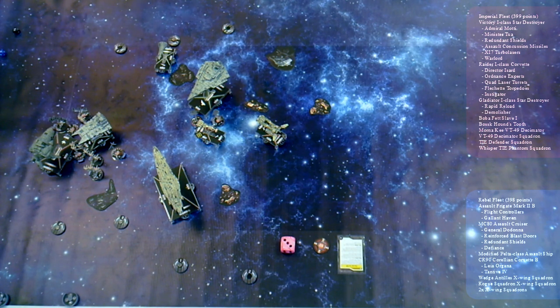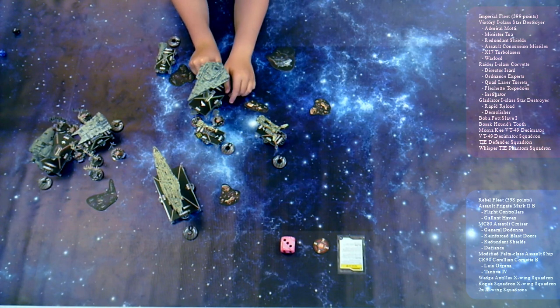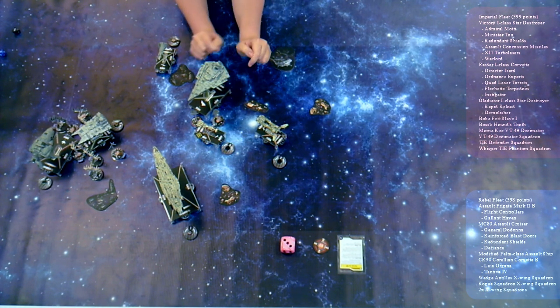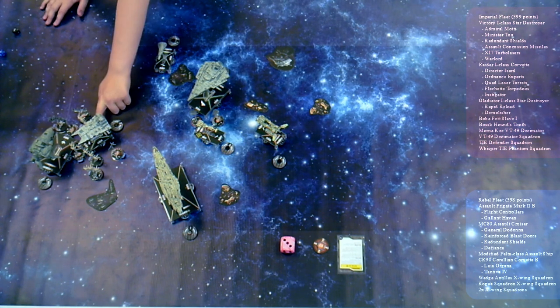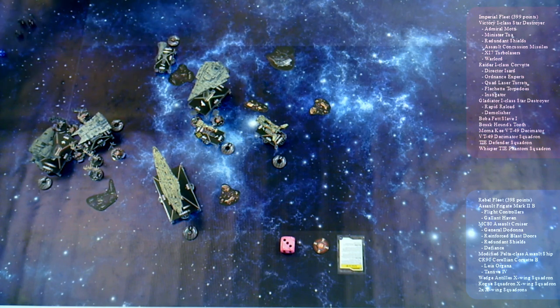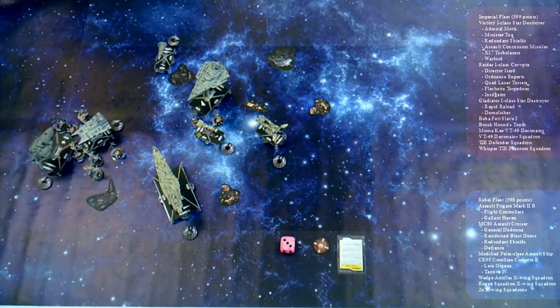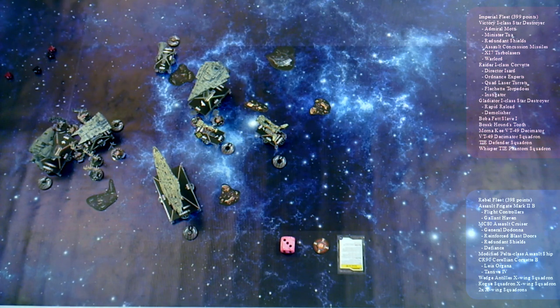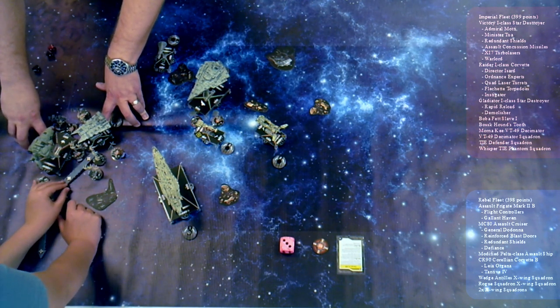I'm going to choose the Gladiator before it gets pummeled. I'm going to shoot at your front — it's five against my front, so three hits. I'll redirect all three here. I'm going to shoot them on your side — zero hits! He survives another day. You're going to turn that way? You can get past me, no problem.